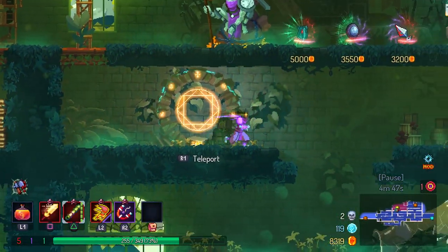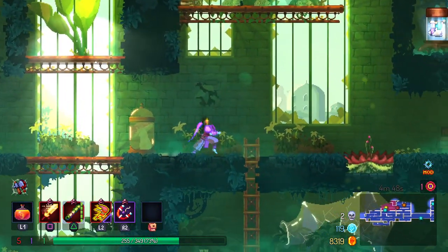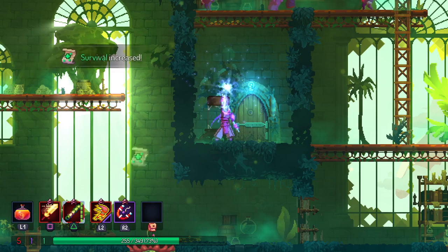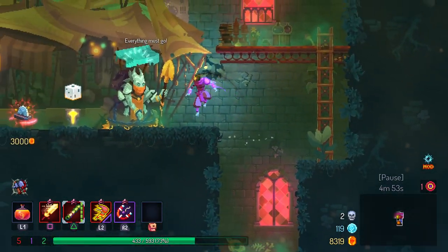I don't know how I missed that — let me go grab that real quick. It's next to a boss cell wonder as well. I don't know how I missed this, I'll be honest. Let's check what's in the boss cell wonder — could be something spicy. It's another shop.